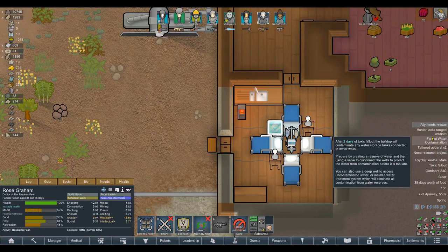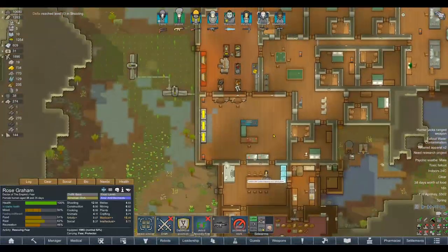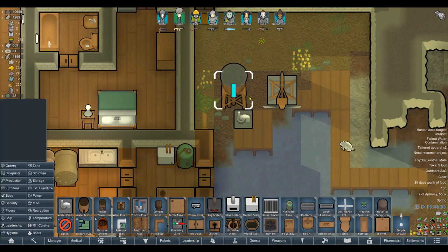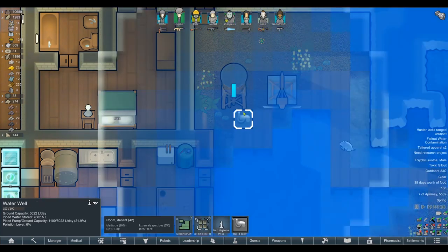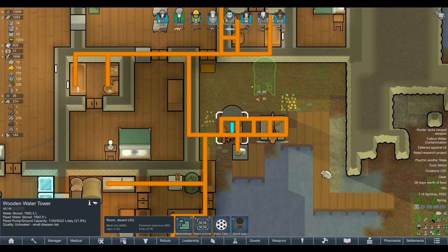Toxic Fallout — that was not what I needed. After two days of Toxic Fallout, the build-up will contaminate any water storage tanks connected to water wells. I need to create a reserve of water and then use a valve to disconnect the water wells. That sounds like a lot of work. Let me search for a plumbing valve. Here's the issue — can I just turn the water pump off? If we stop pumping the diseased water, will that fix it? The only way would be to add a redundancy in the system.